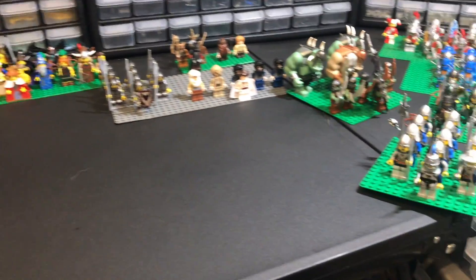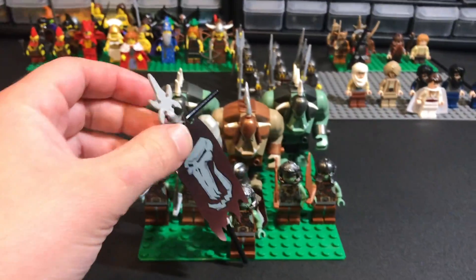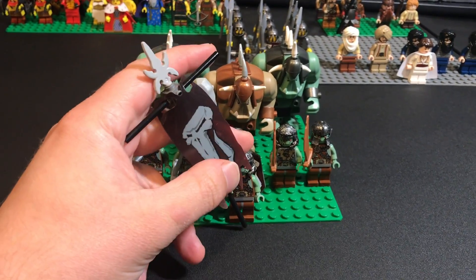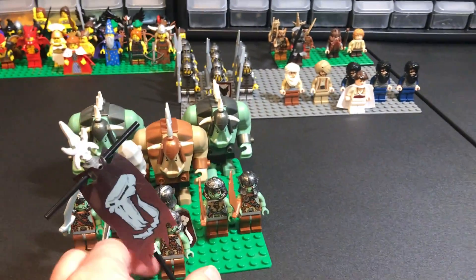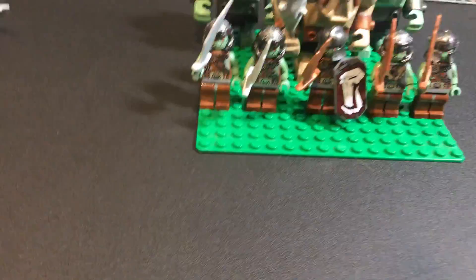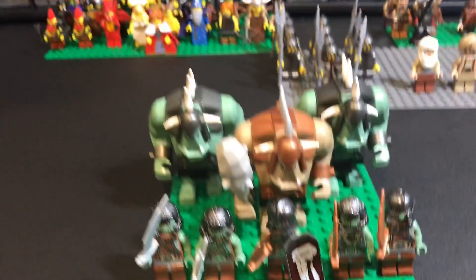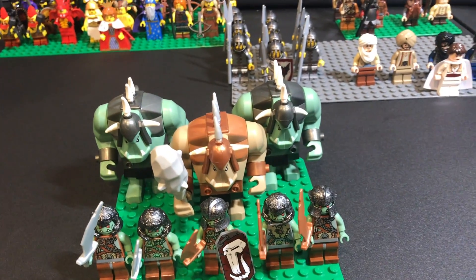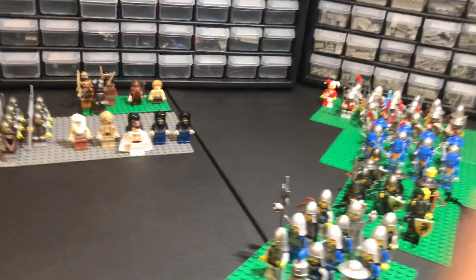The other bad guy faction are the trolls, which are awesome. I didn't have any of these figures when I was a kid, so it's great to have them now. I have six of the normal troll warriors, then this guy with the banner, which looks cool. Then we have three big trolls - one brown one from the dwarf mine and two of the normal green ones. Those guys are awesome.